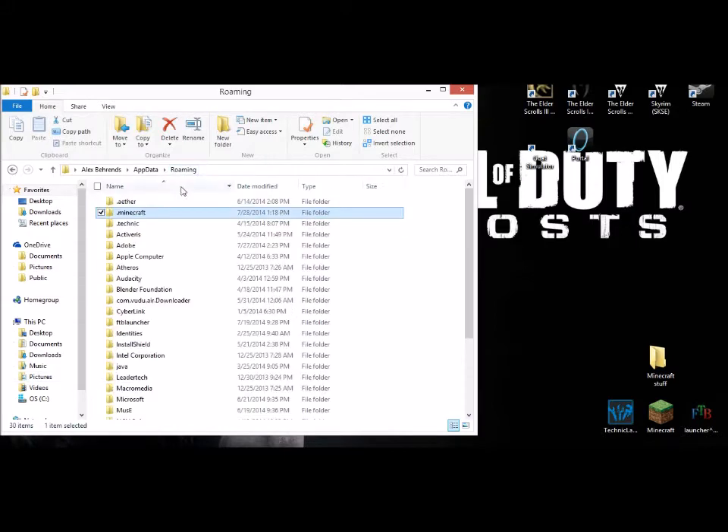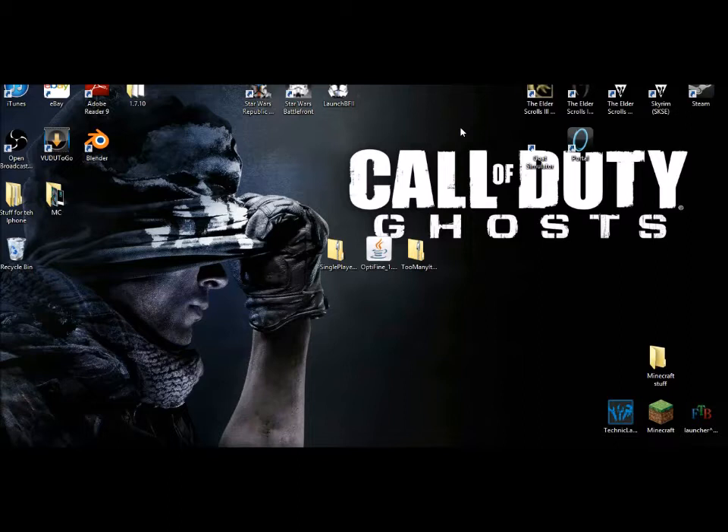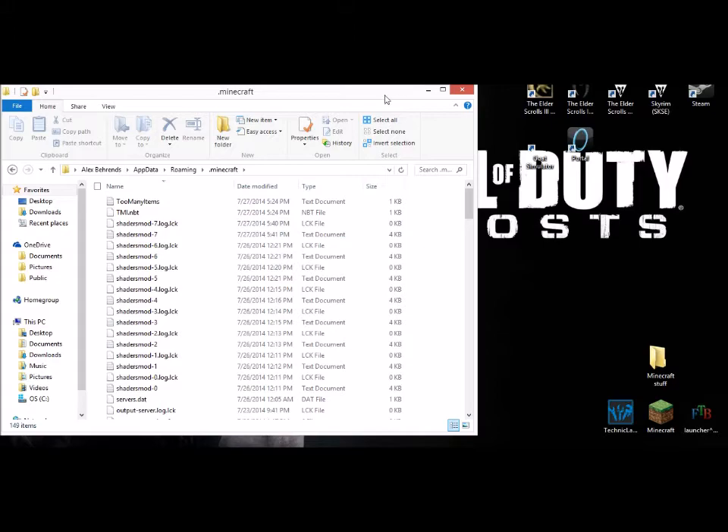The very first thing you need to do is go to your .minecraft folder, which you can find in your Roaming. To find your Roaming folder in Windows, press the Windows button and R to bring up a Run command, or you can search Run and find the same thing. Then type in %appdata% and click OK, and navigate to .minecraft.